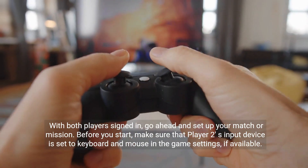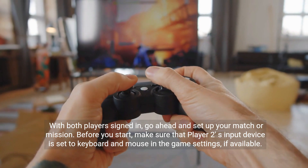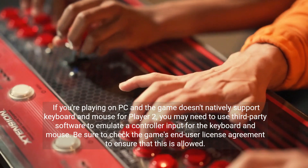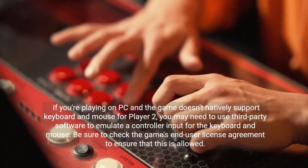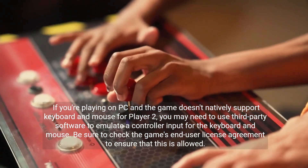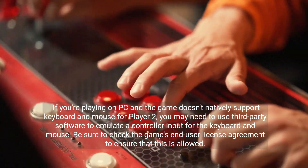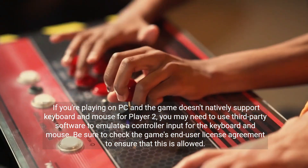Before you start, make sure that Player 2's input device is set to keyboard and mouse in the game settings if available. If you're playing on PC and the game doesn't natively support keyboard and mouse for Player 2, you may need to use third-party software to emulate a controller input for the keyboard and mouse. Be sure to check the game's End User License Agreement to ensure that this is allowed.